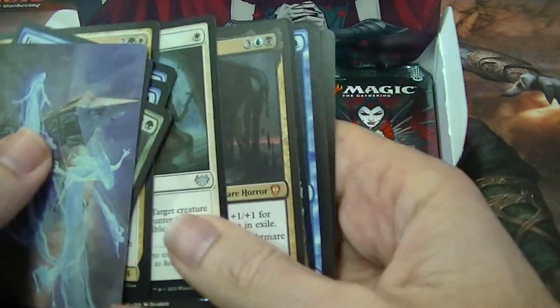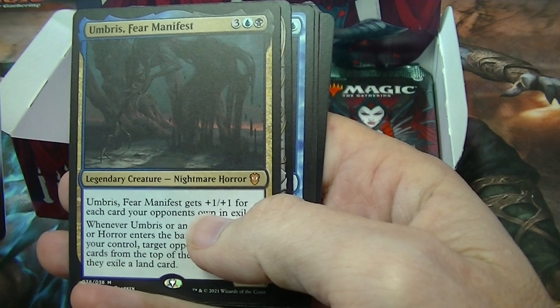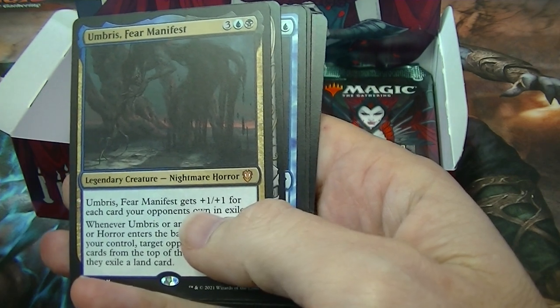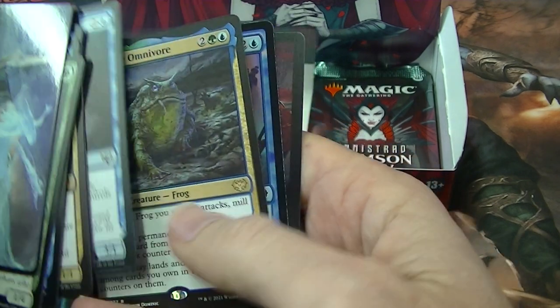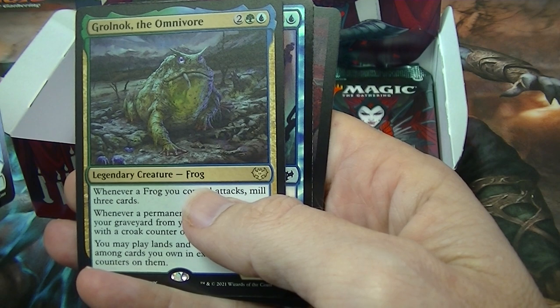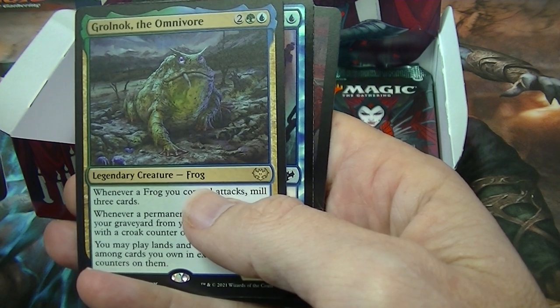And here we go — Umbris, Fear Manifest. That looks like a mythic in the middle. And Rolnok the Omnivore for the rare, and a foil common.